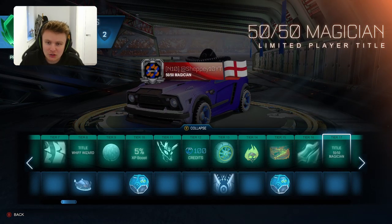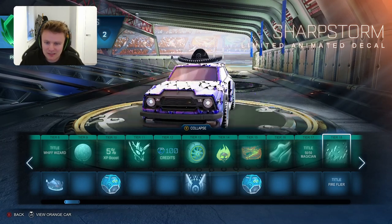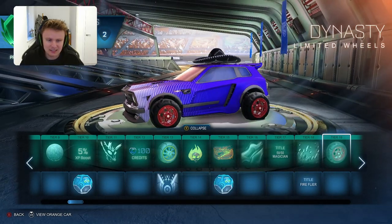The 50-50 Magician - that should be me, I'm very good at the 50-50s, I'm like the Fire Burner of Rocket League. Then we have the Sharp Storm Limited Animated Decal - it looks like scales on a crocodile or something, quite a weird decal.